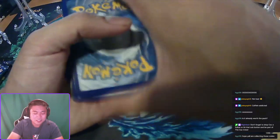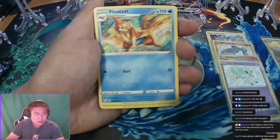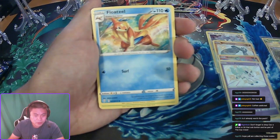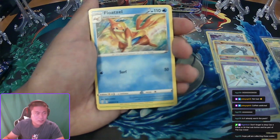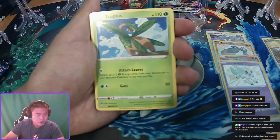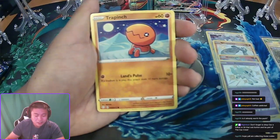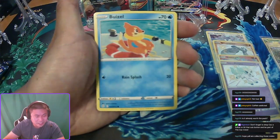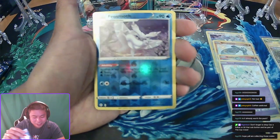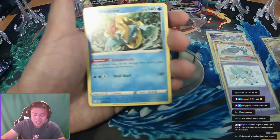One, two, three to the front. Thwacky, Float Soul — hold on one second, check something. Tropius, Gossifleur, Snom, Trapinch, Nickit — and a Frostmoth reverse holo, and a non-holo Dreadnaw.